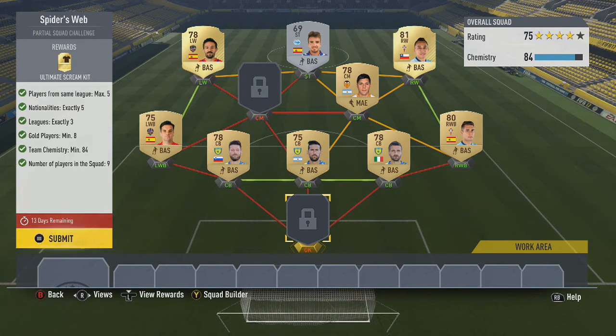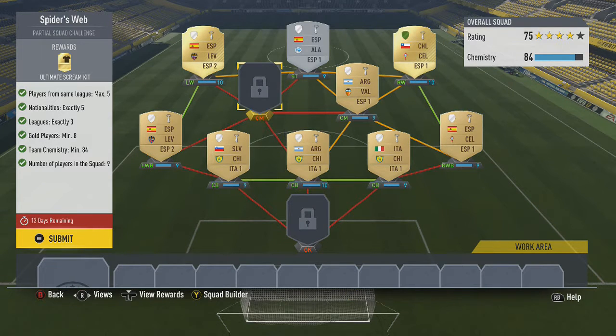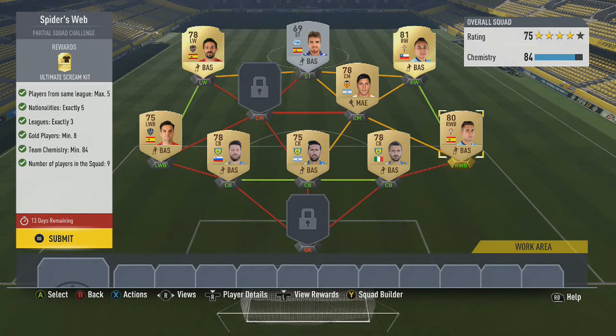If you complete this you get the skeleton kit, which is really nice. This is the team I used to complete it. The formula: you need one club, three nations for your center backs. Your middle center back needs to link up to a center mid who is in the same nation as the right wing and right back, which have to be from the same club. Then you need the same nation as your right back for your striker, and that same nation again on the left but in a different league.